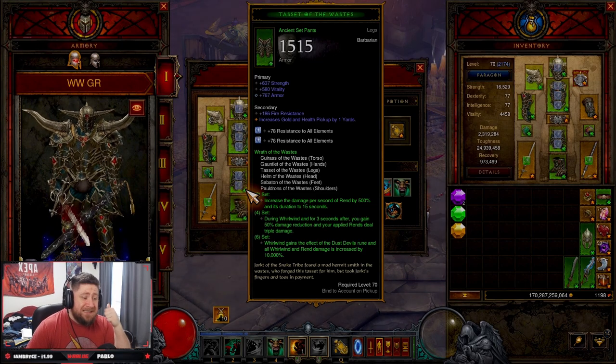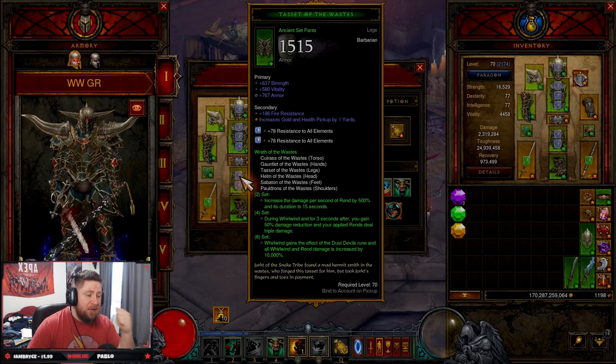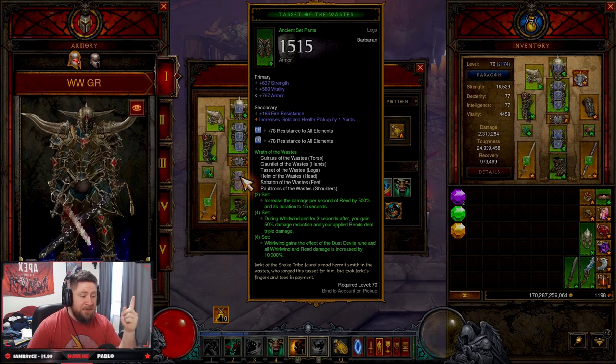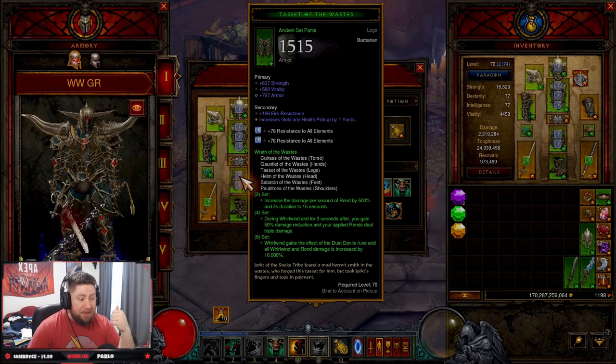You're going to need the full six-piece set — all six pieces, no Ring of Royal Grandeur in this build. The two-piece bonus increases the damage per second of Rend by 500% and its duration to 15 seconds. The four-piece bonus: during Whirlwind and for three seconds after, you gain 50% damage reduction and your applied Rends deal triple damage. With the six-piece bonus, Whirlwind gains the effect of the Dust Devils rune and all Whirlwind and Rend damage is increased by 10,000%.